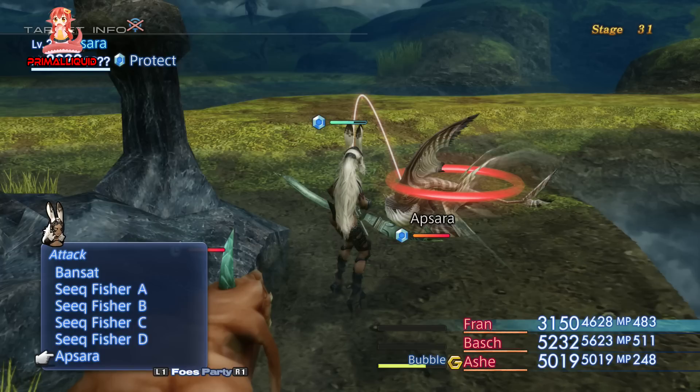Apsera also has some good drops. For an uncommon drop, it has the Diamond Shield, which is a pretty decent drop. The Platinum Armor is available as a rare drop. The Platinum Armor is really good armor, and you normally wouldn't get that until very late in the game. That can be a very good piece of armor to get right now, as it will help you survive the higher Trial Mode stages to get even better armor. That wraps it up for stage 31.